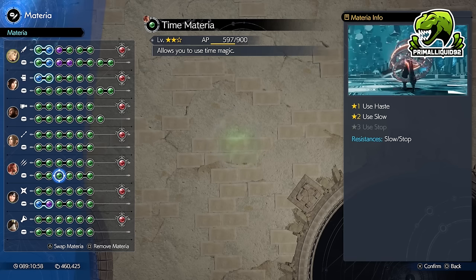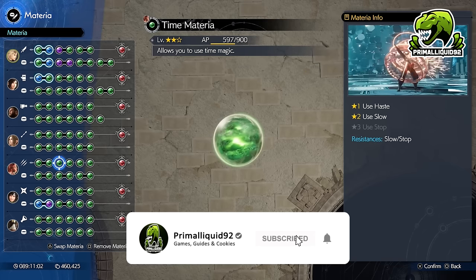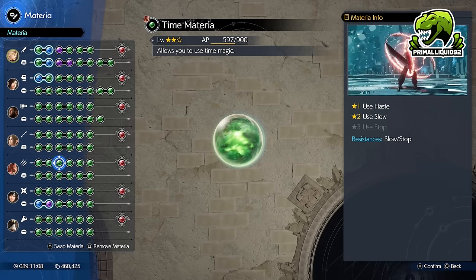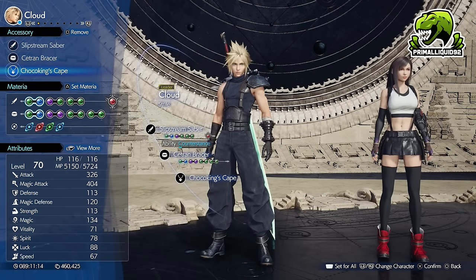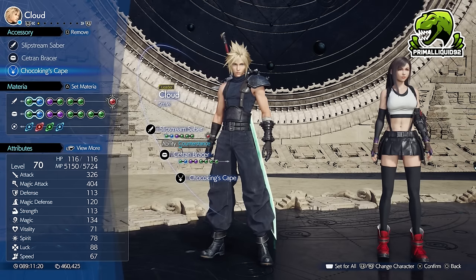One of the reasons you need all this Gil is for a little trick which you're going to be seeing a video on in the next day or two. Trust me when I say you're going to want a lot of Gil for this trick — it's a really cool one. Also, you need the Choco King's Cape. That's from the Gold Saucer, from winning the Gold Cup at the Gold Saucer. It's a side quest and I believe it's available in Chapter 12.